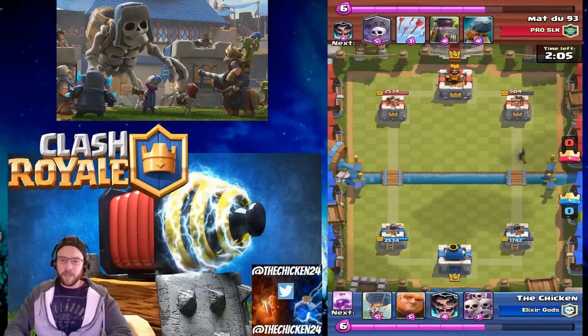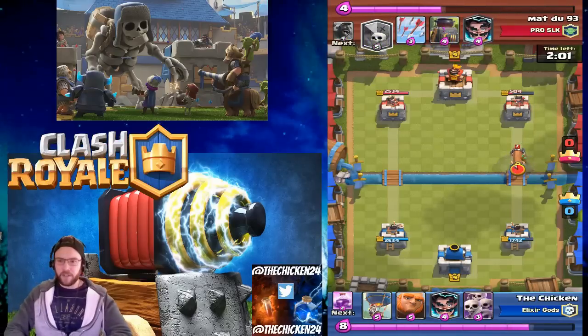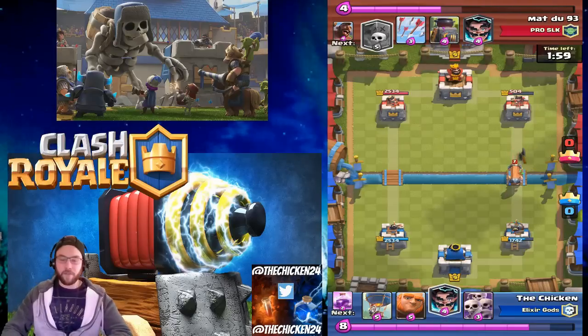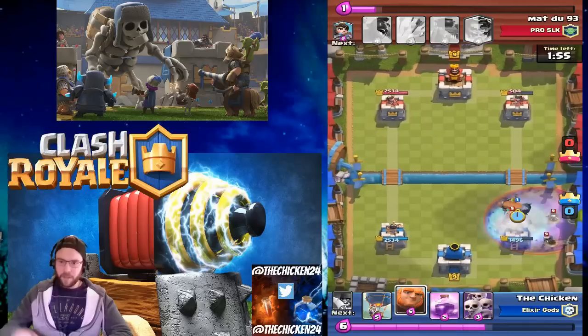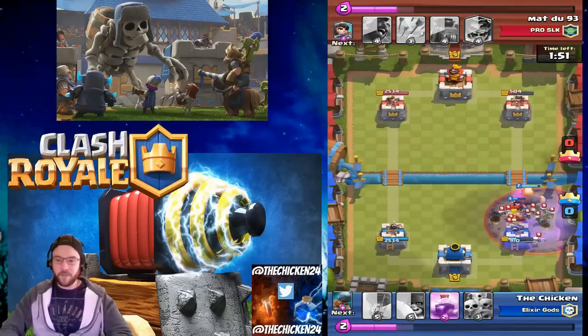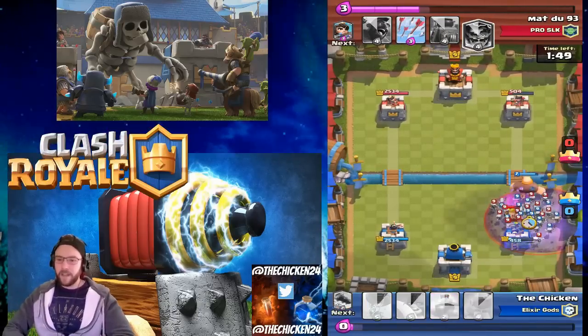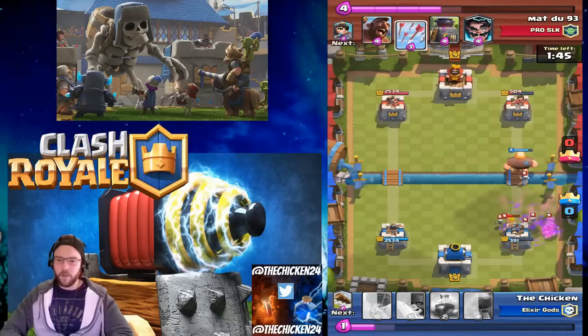There were a couple times in later games where I had the Executioner in a good position under Rage, but the opponent would send the Miner in behind him after he'd already locked onto the tower, which was really effective. Here I'm getting kind of wrecked by Graveyard — I tried to defend with the Giant but he just took right off.